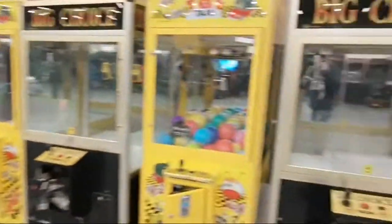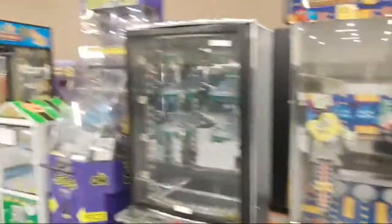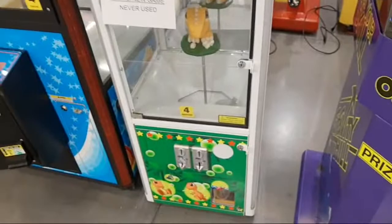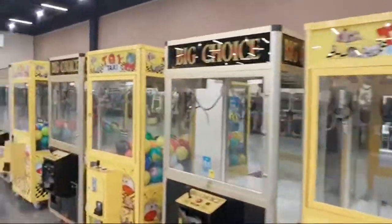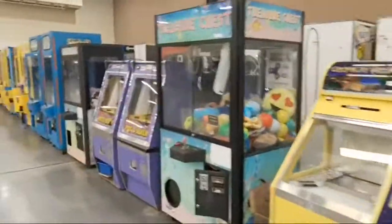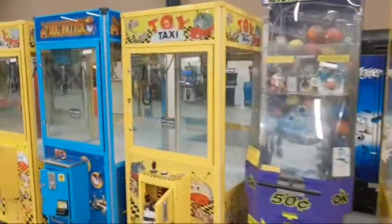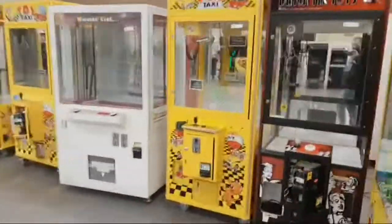This is basically crane row — look at all these claw machines, and these are the newer ones you'll still see on location. We've got Toy Taxi, Big Choice, Toy Taxi, Hot Stuff. This is pretty cool — it's like an egg machine, brand new, never used. Another Barber Cut, a Namco Capsule Factory — we had one of those back in the day — and another Dinosaur World, kind of like one of those chicken games where you put the eggs inside. Lots of stackers too. If you're looking for a claw machine, today's the day.